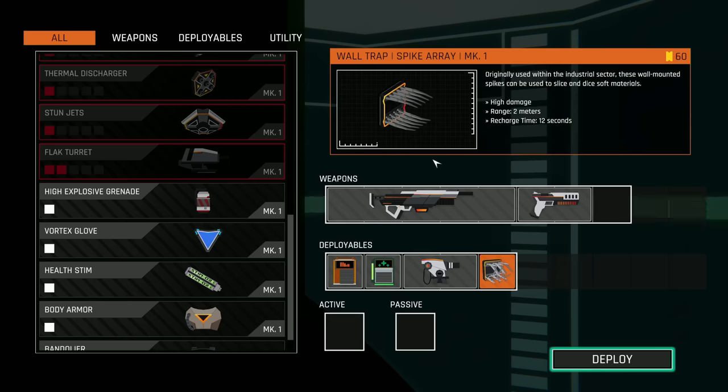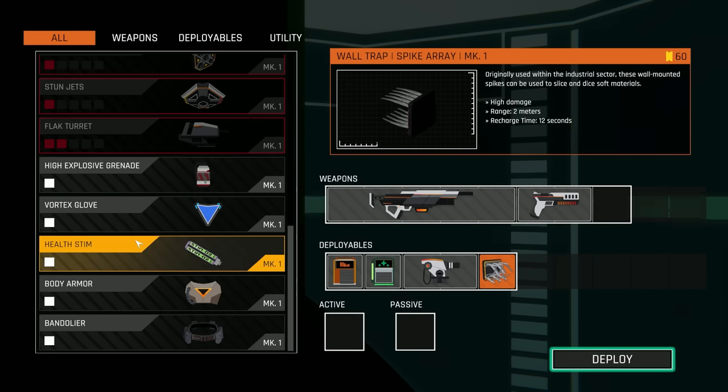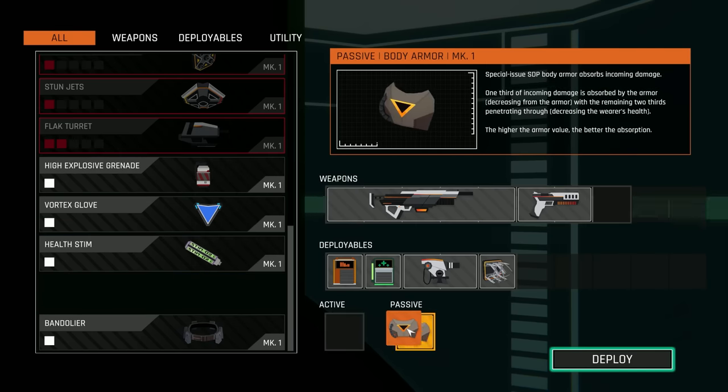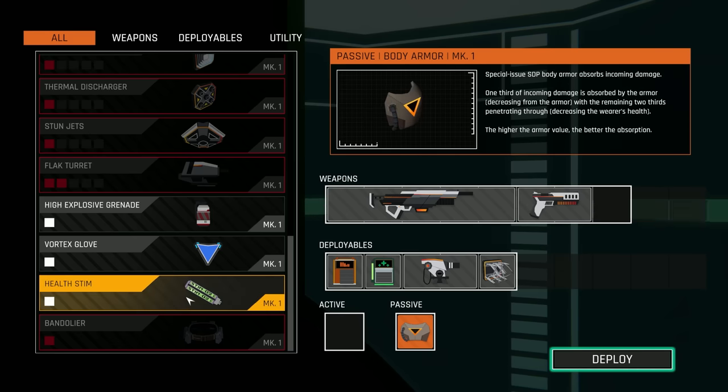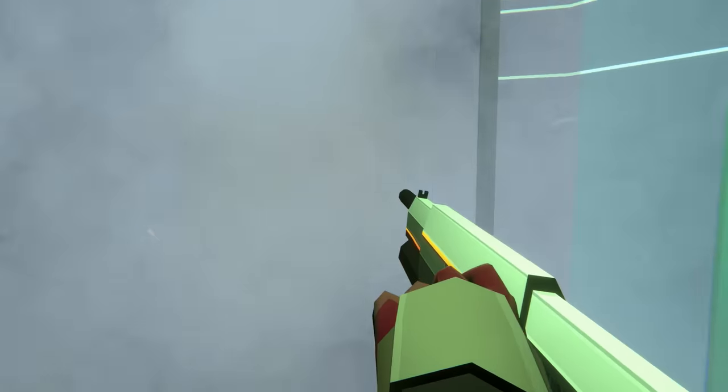I love the loadout system already, this is super cool. Vortex glow - I don't even know what any of this stuff is. Body armor passive, and then maybe a health stem as an active. I don't know, let's see how this goes.